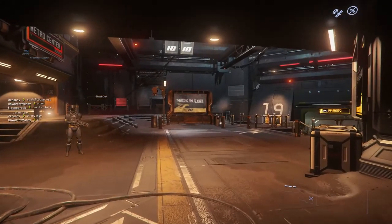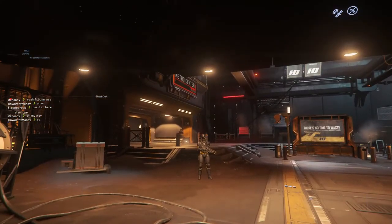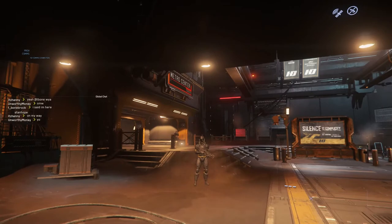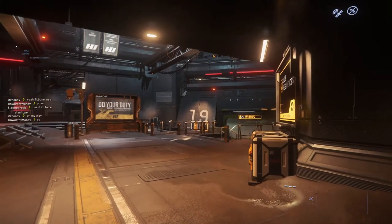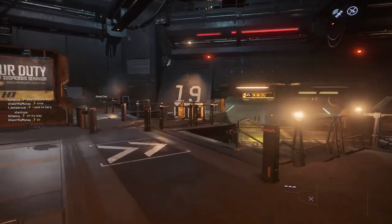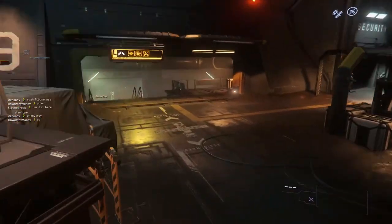Here is where you get to the first crossroads. To the left we have a Metro Center location, and to our right we have a giant '19.' What you want to do is follow the giant 19 and go down the stairs.